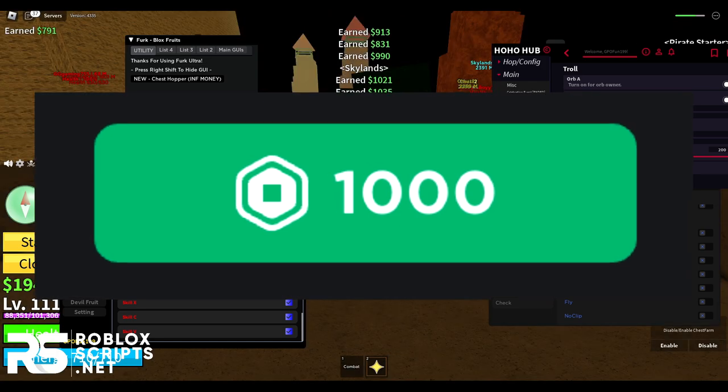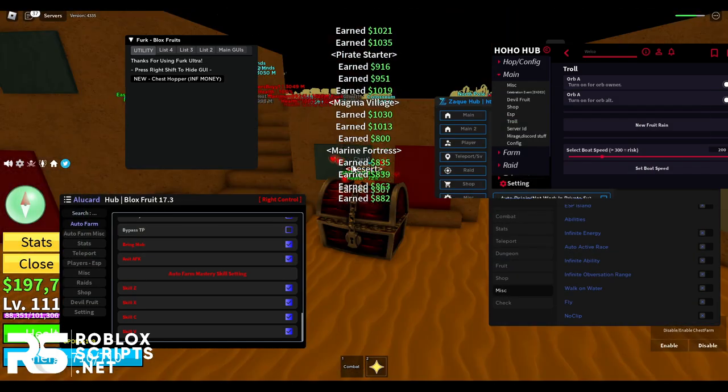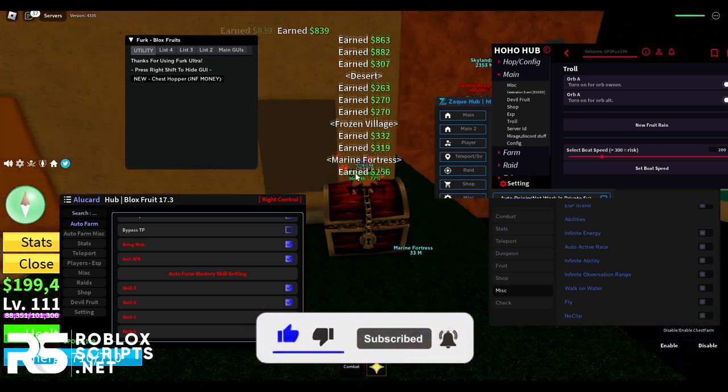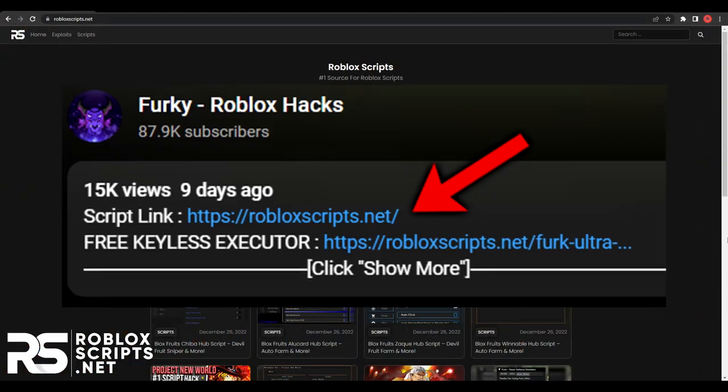Somewhere in this video I hid a thousand Robux gift card code, so make sure to watch the entire video if you want that. If you want more videos like this then drop a like and subscribe with notifications turned on. Anyway guys, let's get into it — to download the script, go to the first link in the description.